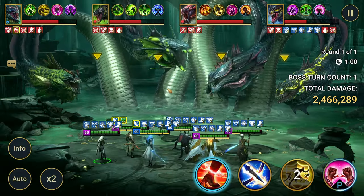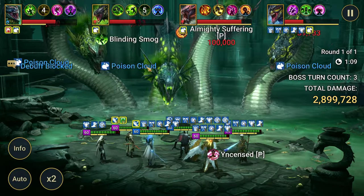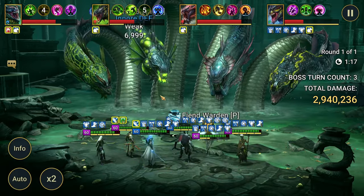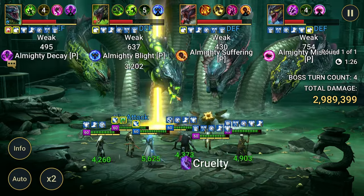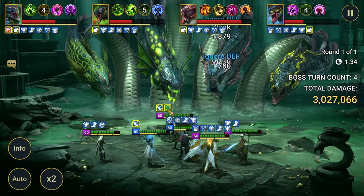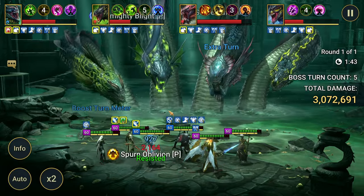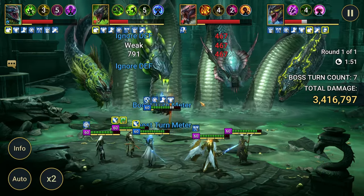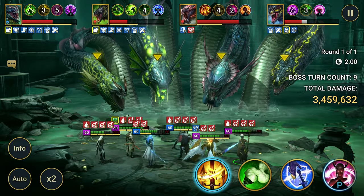I'm going to skip the block debuff move for now. That's her version of the poison cloud — so now we're going to A1 our way through a lot of joining-in attacks. What I needed was to get a Provoke up on this head somehow. With a little more thought I could have made a better team, but we're just testing things out here — this isn't a definitive end-all be-all team. Just waiting for the poison cloud to pass through.